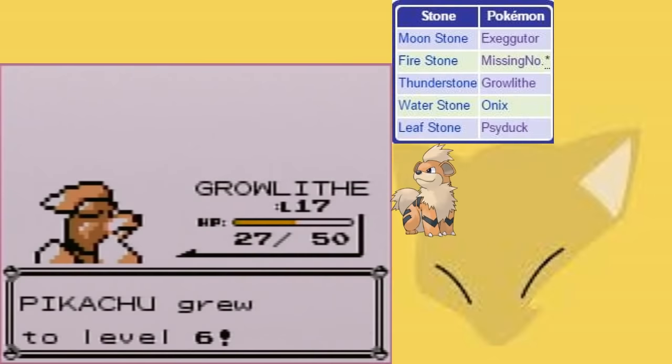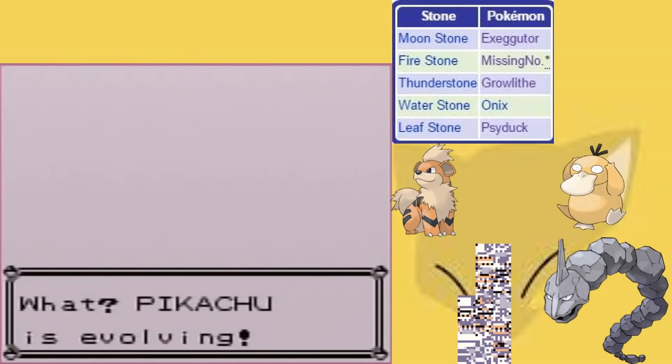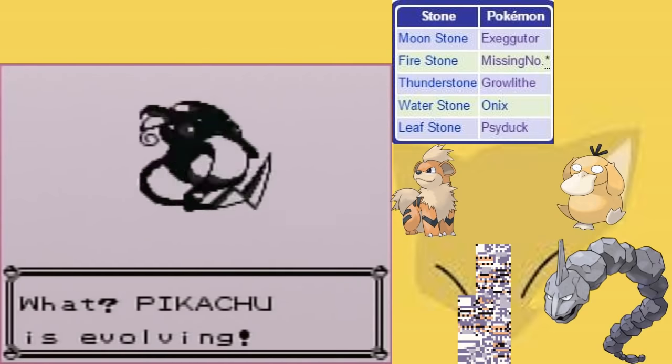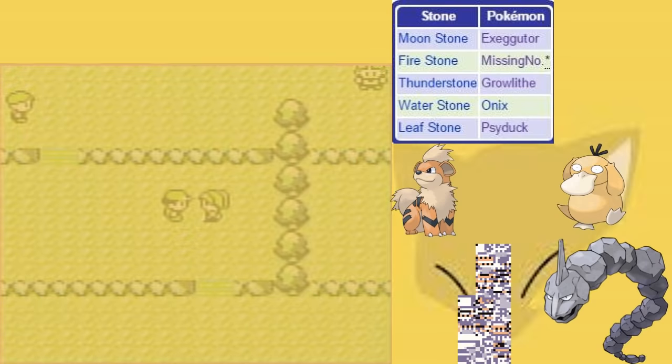For Thunderstone it's Growlithe, Waterstone it's Onyx, and Leafstone it's Psyduck. For Firestone you need to use a very specific Missingno — different Missingno are a little different. I don't know why you'd ever use it, maybe if you ran out of evolutionary stones, but in Gen 1 you can just buy them except for the Moonstone. So not sure how useful it is, but pretty funny nonetheless.